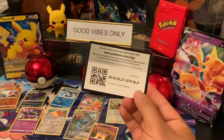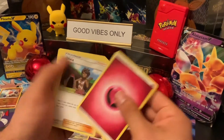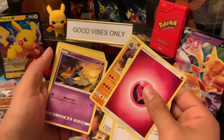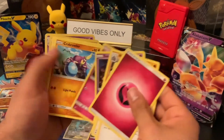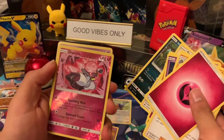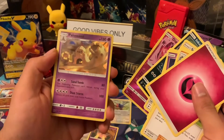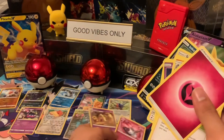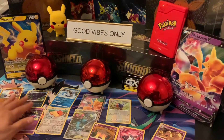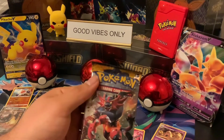Here's the code card. Sandygast, Stufful, in K — ooh, that's an interesting card. Reverse holo and — double hit, it's not bad.